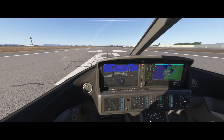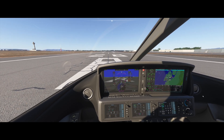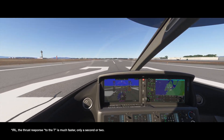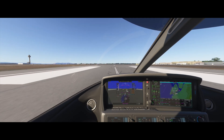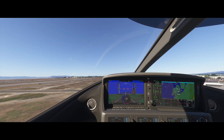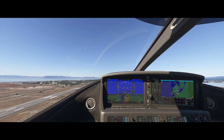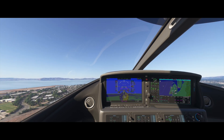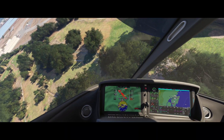Now let's demonstrate an engine failure within the CAPS envelope below 2,000 feet AGL. The callouts will be the same. The only difference is that I will perform an immediate, rehearsed, reflexive CAPS pull the moment I sense an engine failure. Takeoff. To the T. Engine instruments. Airspeed alive. 60. 90 rotate. Positive rate — gear up. 115 — flaps up. Pull up. Pull up. Pull up.